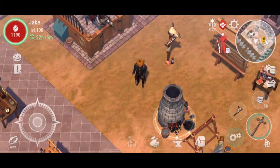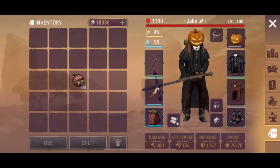Welcome back! This is Westland! Back in my base! Look what I have in my inventory — 750 pumpkins!